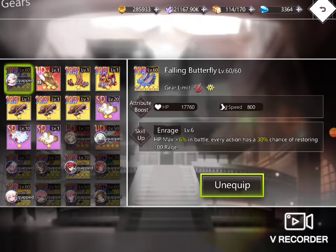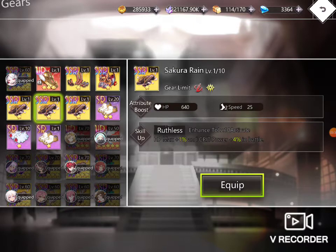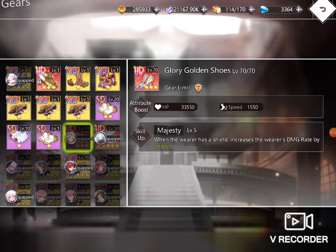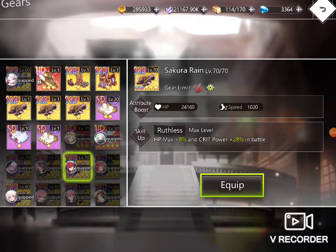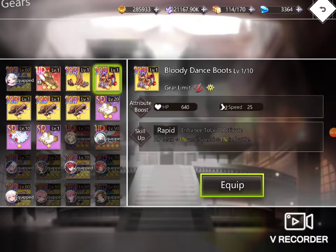Maximum HP in battle — every action has 30% chance to restore 100 rage. I think I will put this maximum HP and critical power, that will give me power. They will give me more critical when I give it to the hero. Reduce wave? No, I don't care. Critical power — okay, it goes like 28 percent. If I go 70, maximum HP and speed — don't care.